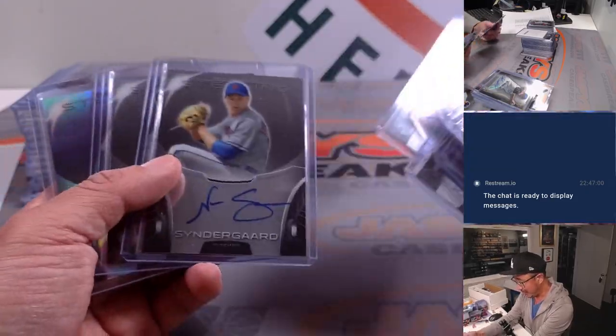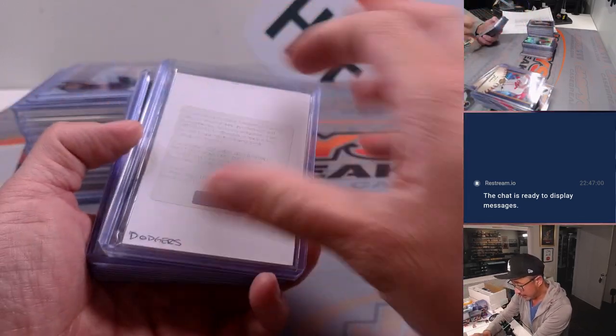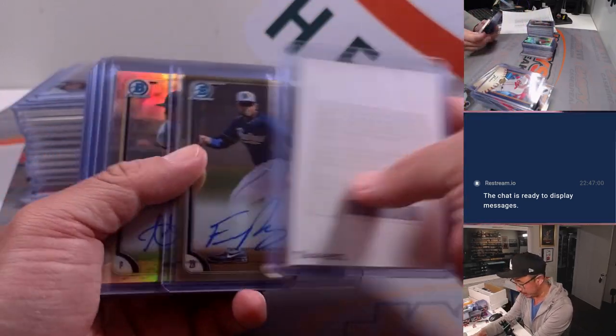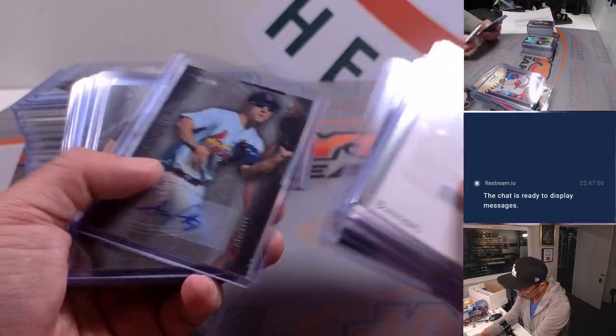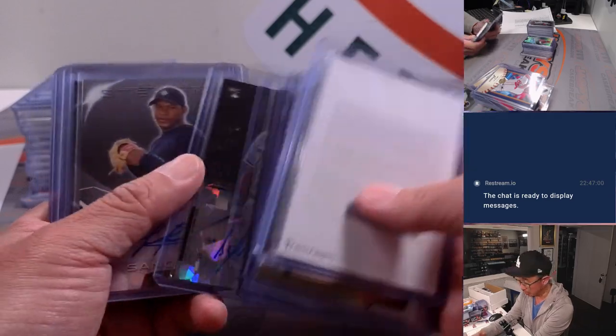The Jimenez, Will Myers, and Syndergaard autographs were pretty cool. We got an expired Russell Martin redemption — we're still sending that over to the Dodgers. JP Crawford, Austin Meadows, Jose Abreu rookie auto. That was pretty cool.